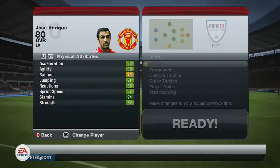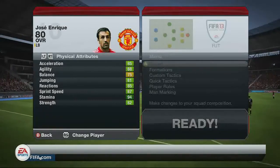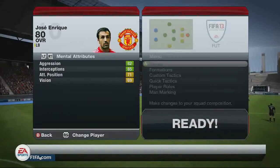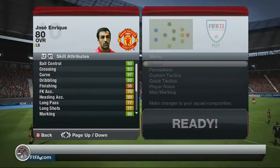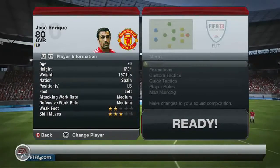Some really good stats if you look at: acceleration is 85, so he's very pacey, jumping is 81, reactions are 85, sprint speed is 87, and some other really high stats as you go on. Mental attributes — aggression is 82 and interception is 85. He's a really strong kind of player when you're using him, so very muscly.